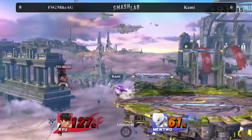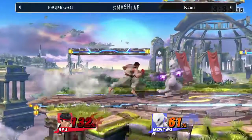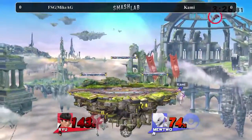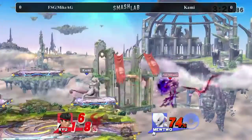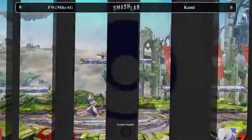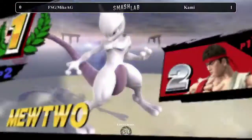But Mewtwo's fourth. Scary stuff. I thought he was going to get a footstool or something to throw off Kami. So they're both in a very scary spot here. If he was any higher up — that Shadow Ball will take it. It looked like Mike AG was about to start doing a focus attack there, looks like he was starting it up and got hit before he could get the invincibility frames.